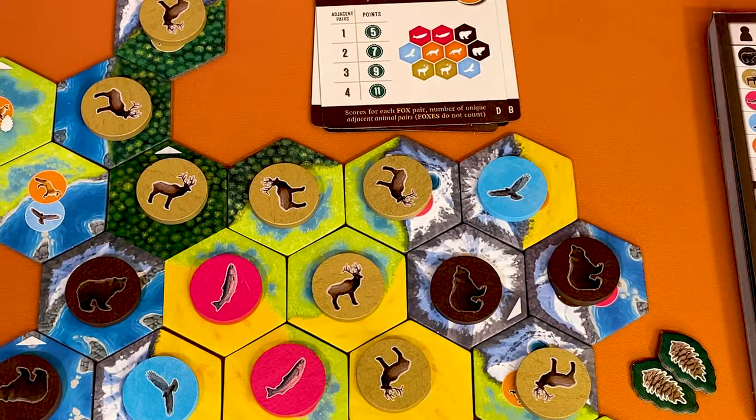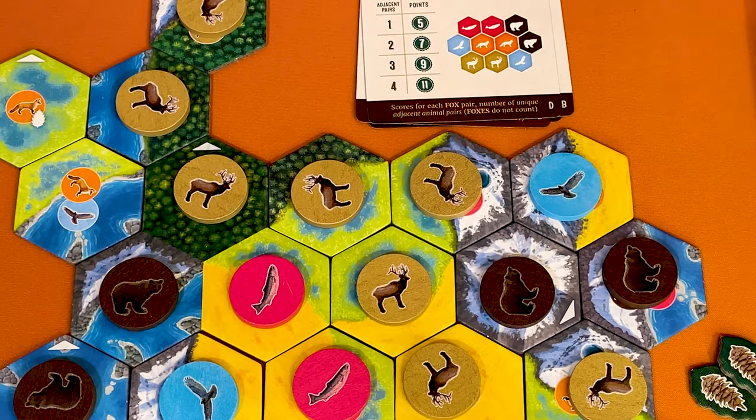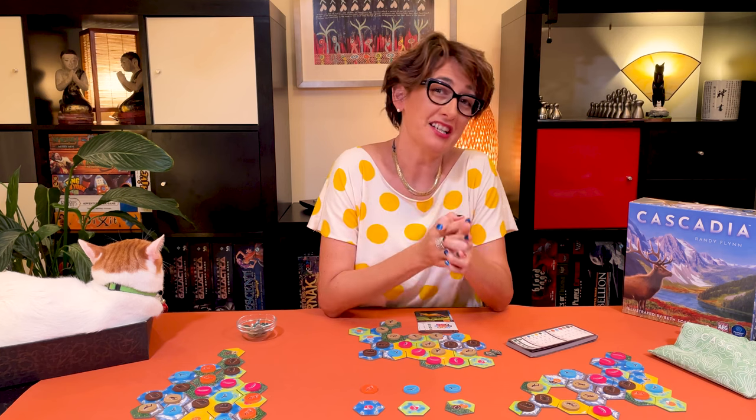Check the rules for two-player games as the scoring is slightly different for the first and second largest. The player with the most points wins the game. In case of a tie, it goes to the player with the most nature tokens, and if they still tie, they both win and should play again.